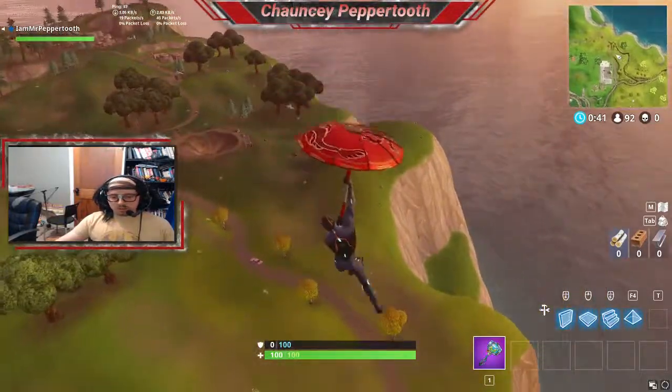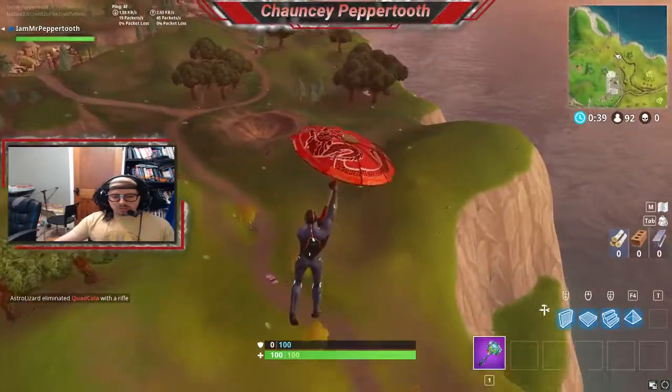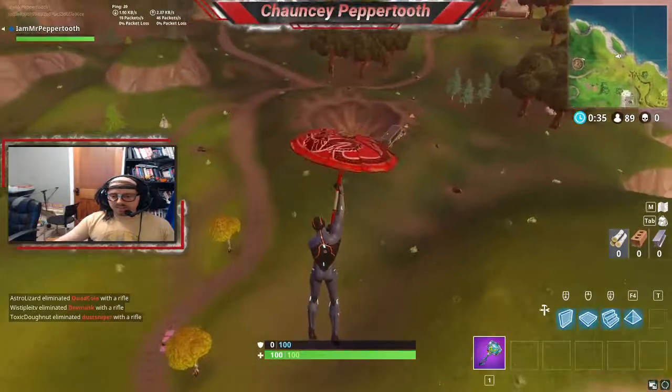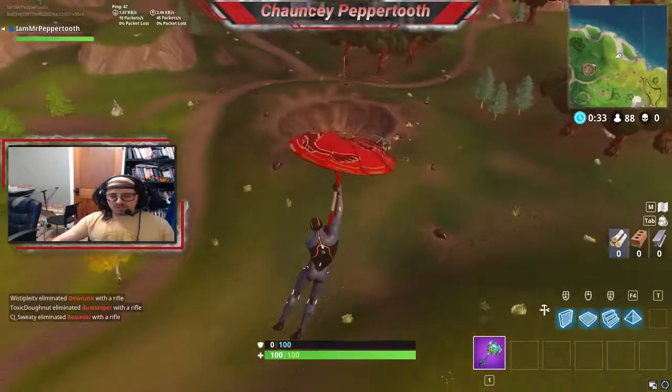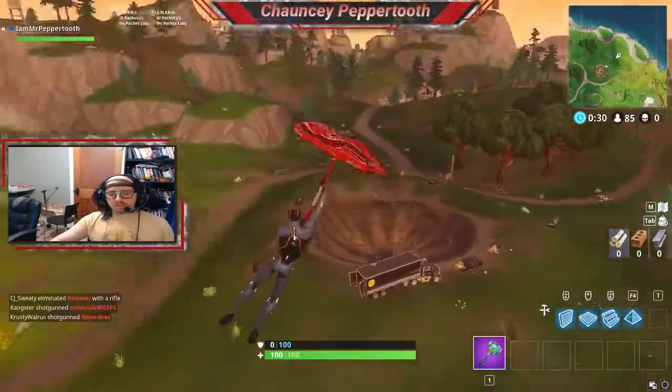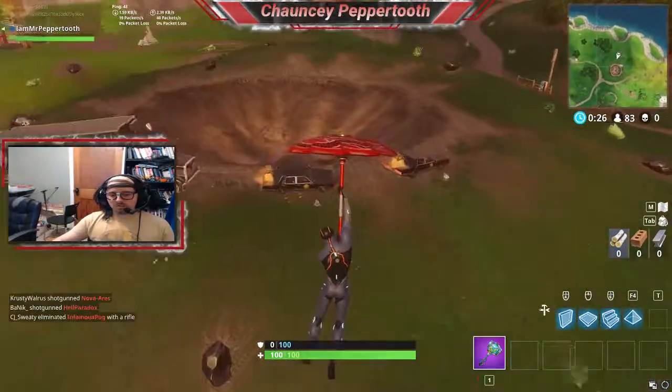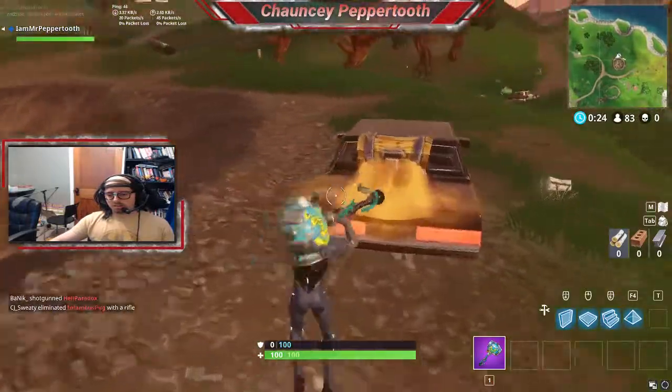But that's not what I want to show you guys. What I'm interested in showing you is one of the features that these meteor rocks give you, and it's really awesome. As you can see, I'm getting lucky — nobody's coming here. So there's two chests here. Get these real quick so nobody gets a gun and I can show you guys.